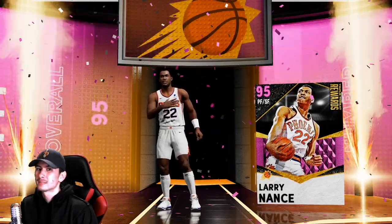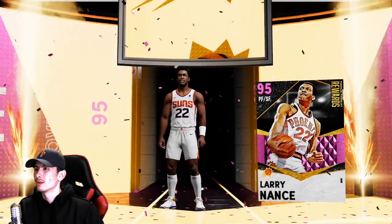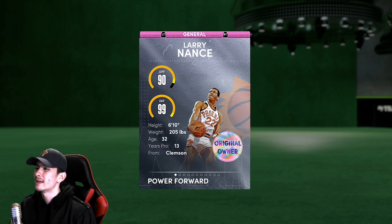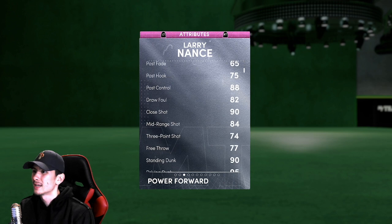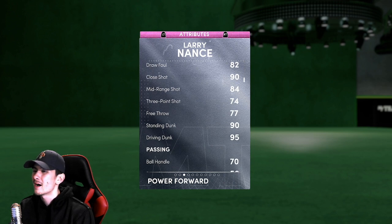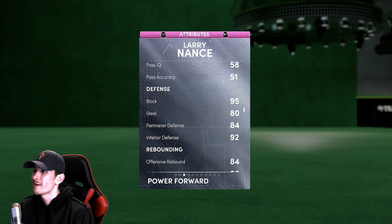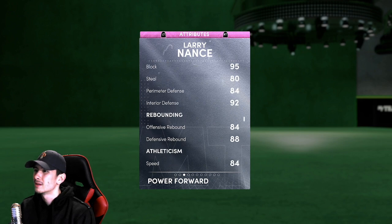We're gonna take a look at his card, play some games with him, test him out, and see if he's worth picking up in Triple Threat Online. A lot of you guys were calling Larry Nance a Giannis clone, and I can kinda see it. 6'10", 99 defense, and his offense doesn't look too bad either. Close shots at 90, driving dunks at 95. Three-point shots only at 74, and mid-range at 84. Not terrible, but not amazing. Ball handles at 70. But 95 block, 92 interior defense, and the steal and perimeter defense aren't too bad either.